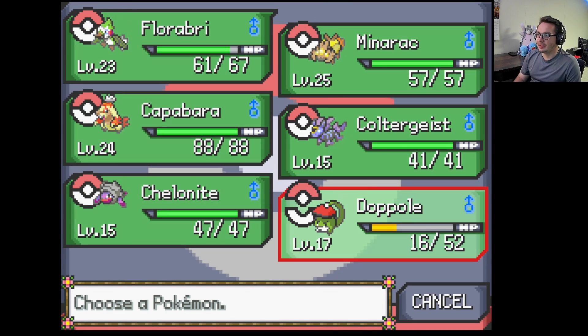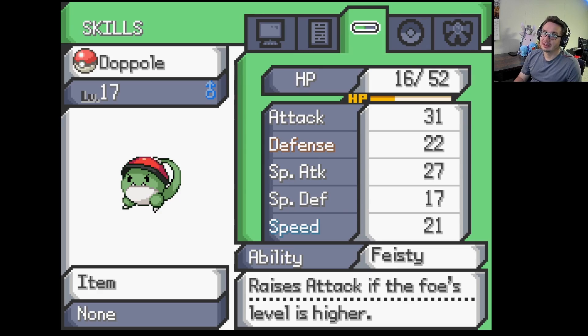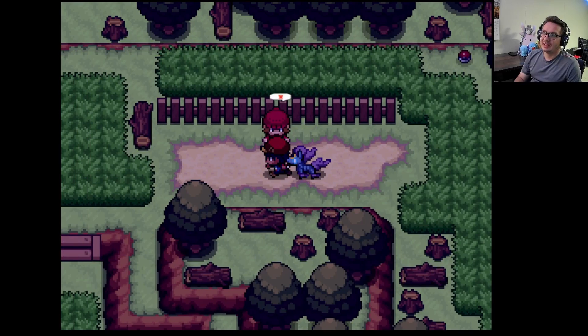Then we have this Pokemon called Doppel who's not on our team, but I thought it was an interesting-looking Pokemon so I figured he'd have like a gimmick or a mechanic. He has the ability Feisty, which — if your opponent's level is higher than yours, your attack stat instantly raises.